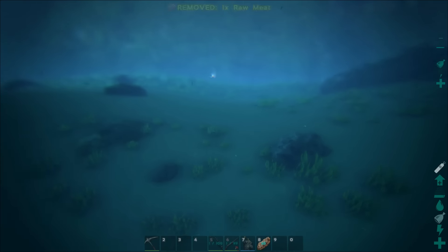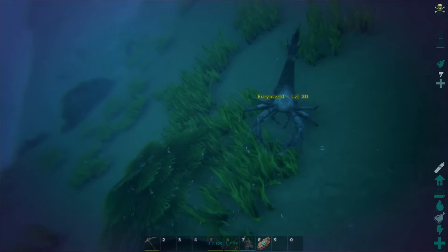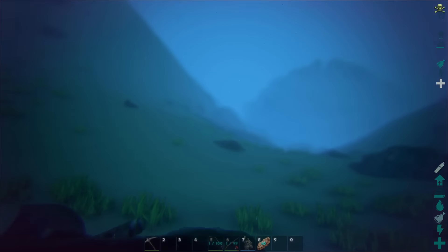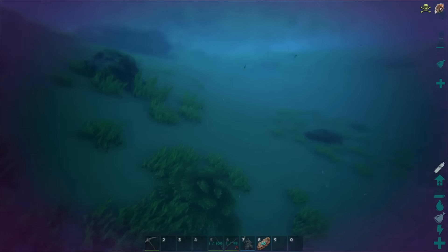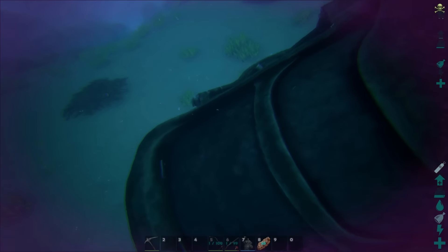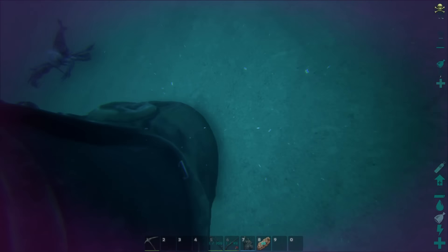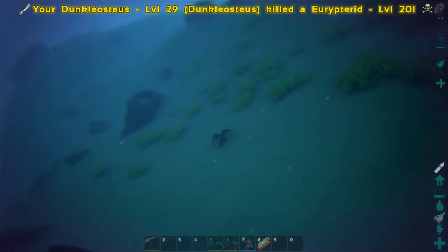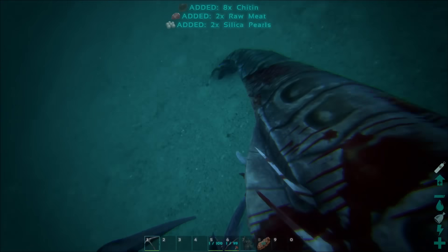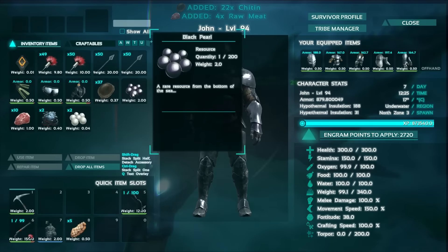The other new dino added in this patch is the Eurypterid, right here. These things add quite a bit of torpor — you're definitely going to have to look out for them. They hit you pretty hard and hit you hard with torpor, so they're pretty dangerous little guys. There we go, I just killed one.